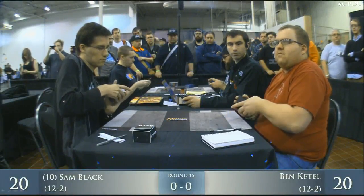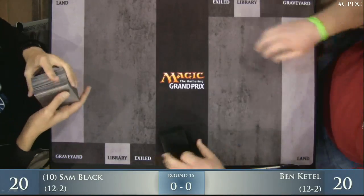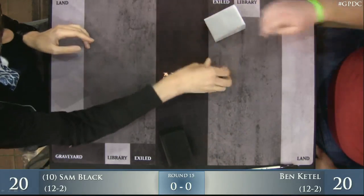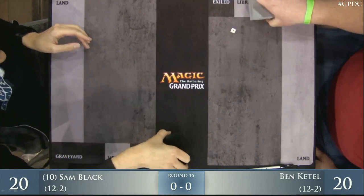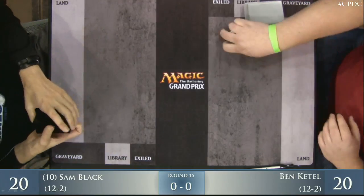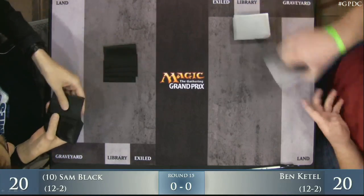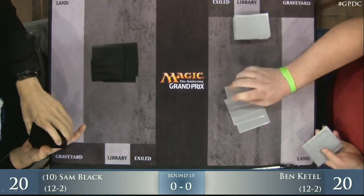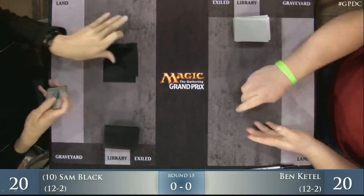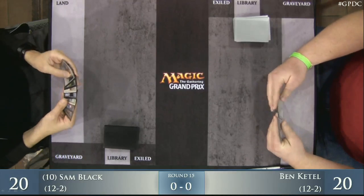Hello and welcome back to coverage of Grand Prix Washington D.C. Marshall Sutcliffe in the booth with Ben Swartz, and we have round 15 coverage for you here. This is a win-in — this is for top eight right now. Sam Black, ranked 10th on the top 25 Magic Pro rankings, versus Ben Kettle. Both players have made it to 12-2 and the winner will advance to the top eight. The loser is out.